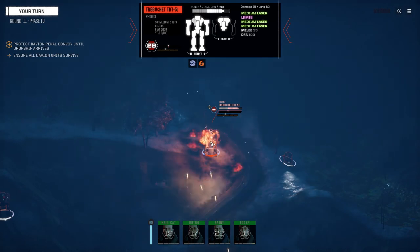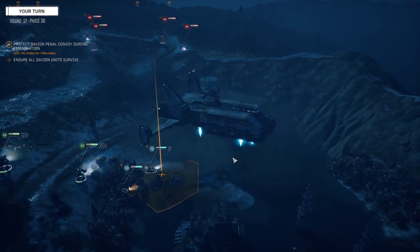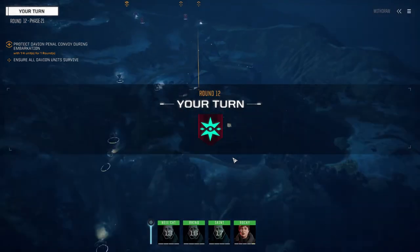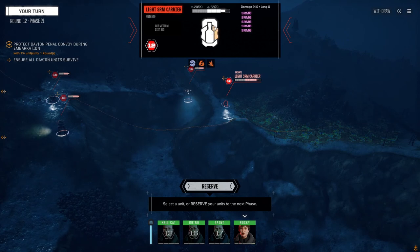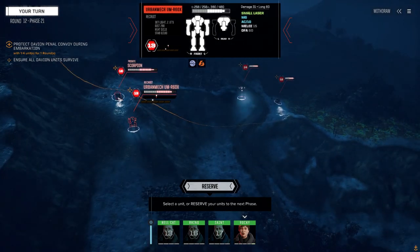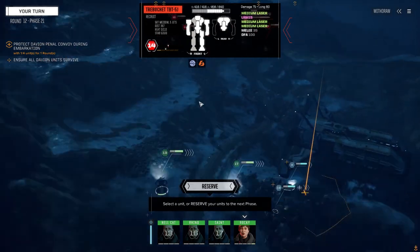I figured this had to be a Trebuchet — well, it's only got one LRM15, thank goodness. Let's see what we're up against. We've got a light SRM carrier, which we should probably kill as soon as possible. An UrbanMech with an AC10. A Scorpion with two SRM6s and almost no armor. And the Trebuchet with the LRM15 and almost no armor.